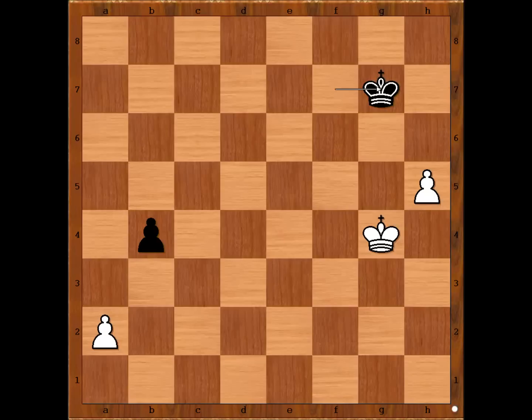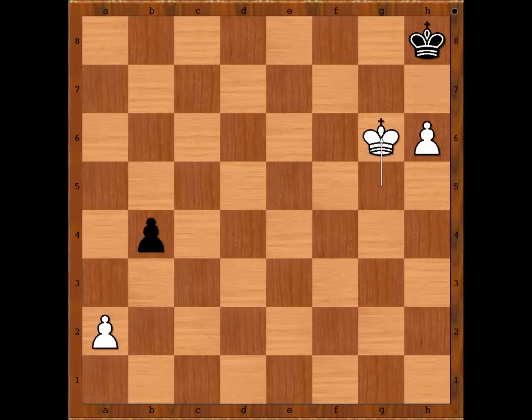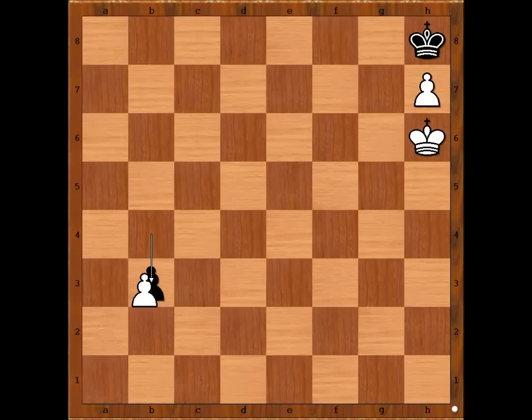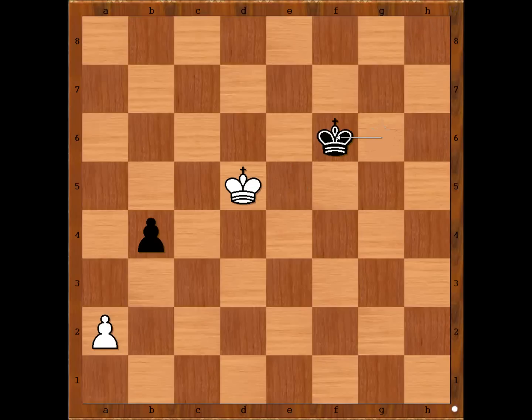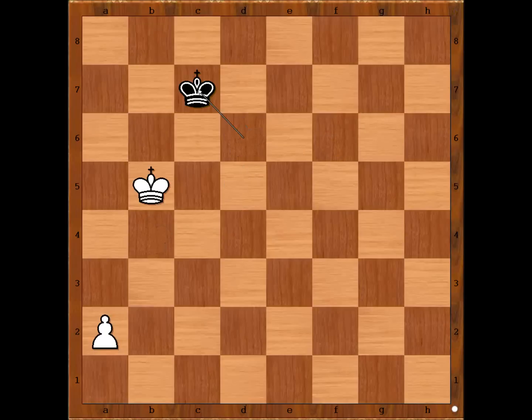Possible continuation: king to g5, king to h7, h6, king to h8, king to g6, king to g8, h7, king to h8, king to h6, b3, rook takes on b3, stalemate. And if in this position king to f5, king takes pawn, king to e5, king to g6, king to d5, king to f6, king to c4, king to e6, king takes pawn, king to d6, king to b5, king to c7, king to h6, king to b8, draw.